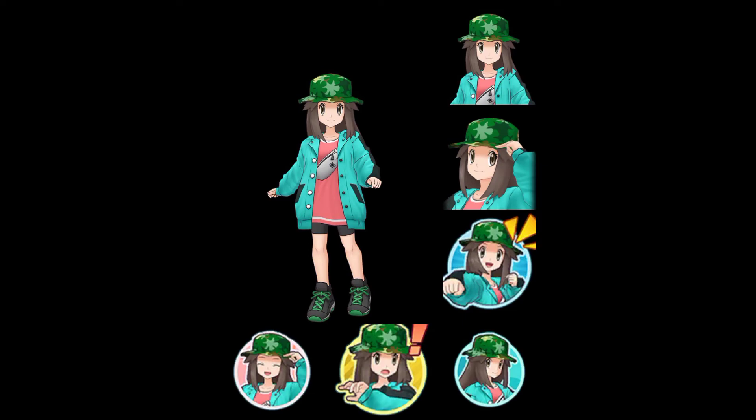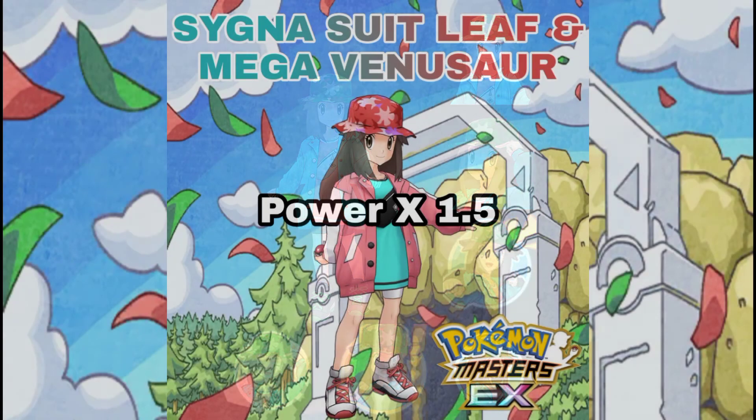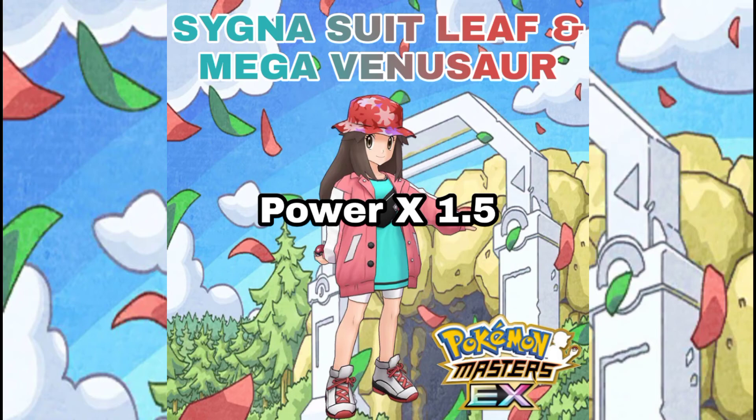Mega Venusaur's new sync move effect is not very clear. This is the only information available for Mega Venusaur's sync move effect — its power is 1.5 times more effective, or maybe its power is 1.5 times more powerful.